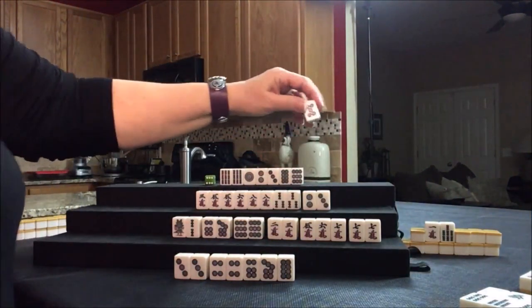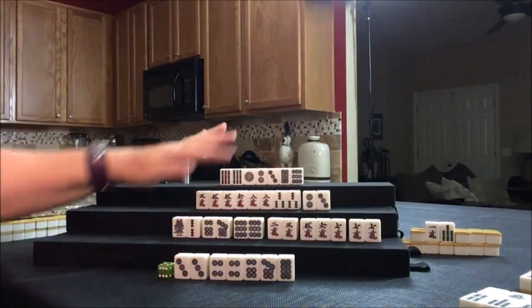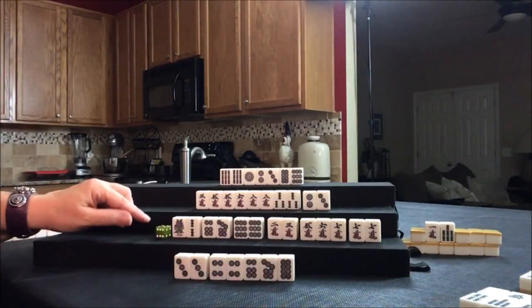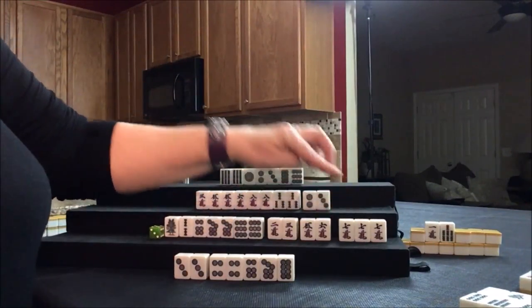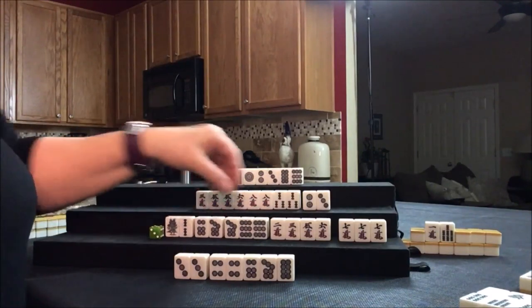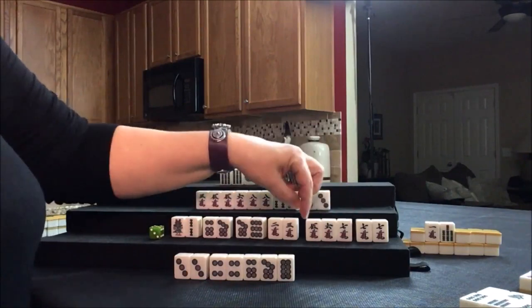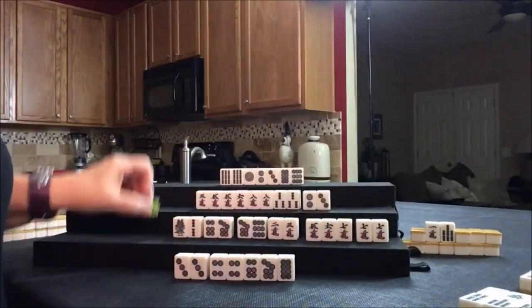No keeper. Eight bam is the new Dora — additional Dora. Let's get rid of the five dot, nobody can take it. Drawing for South — seven dot. We paired up! Let's maybe switch to pongs. It's kind of late in the game and we probably couldn't use Dora. Let's stick with chi's — potential chi if we discard this nine dot. Pair, chi, potential chi. Let's discard the nine dot.